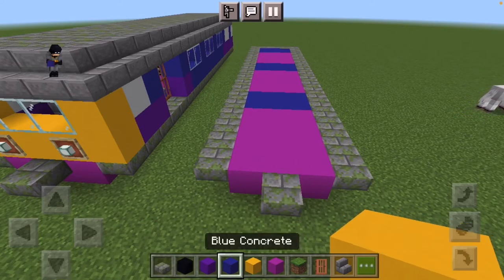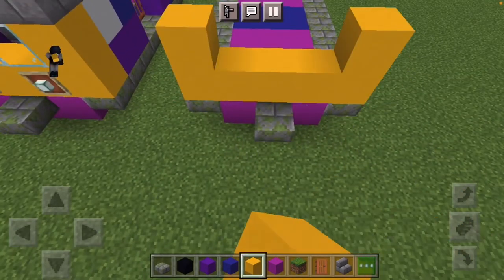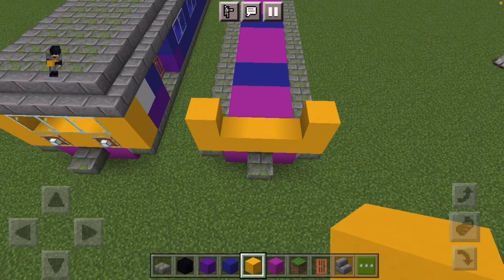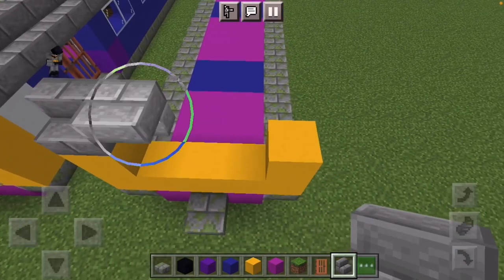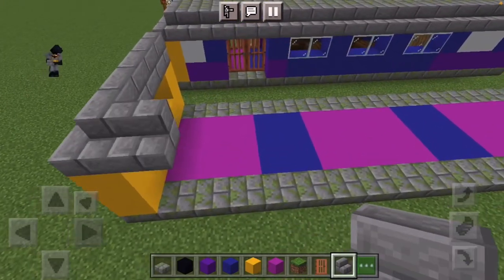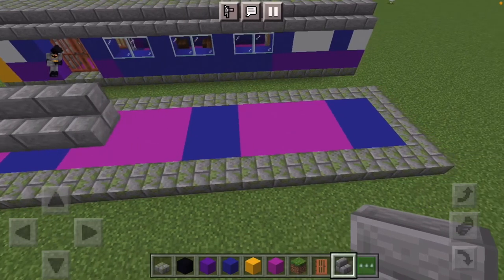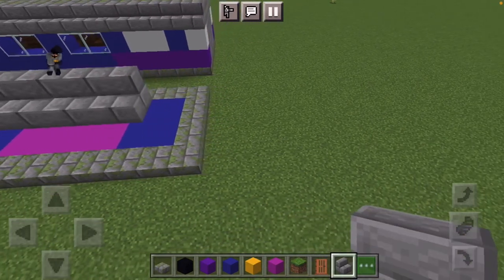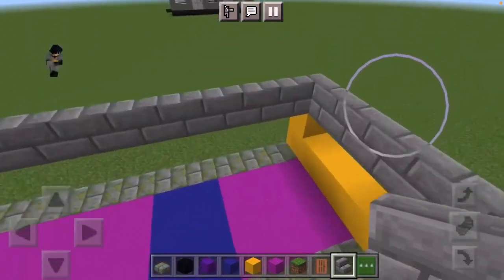Now we're going to do the front of the train. We're going to take some yellow concrete here and place it along the top, and place two on each of the sides. The glass is going to go in between there. And then we will take stone brick stairs or mossy stone brick stairs - it's your decision - and we will simply lay it across the top. We're going to go around the whole of the train just with this stone brick stairs until the end of the carriage, and then do the same with this side.